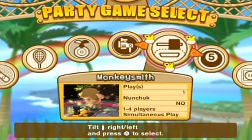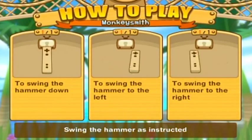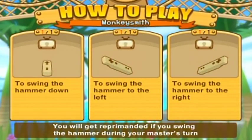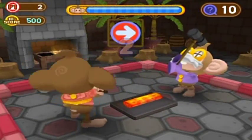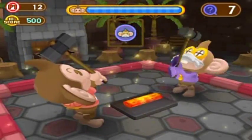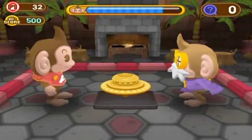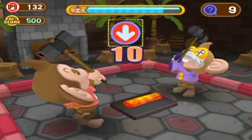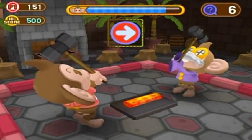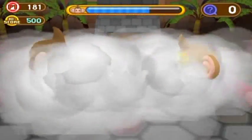I think I have time for one more game — Monkey Smash. What, am I just going to be hammering stuff down left and right? That's really simple. But what am I supposed to do with this? Oh, I'm supposed to follow the arrows. Okay, it's like a Simon Says type thing. Now he's accidentally swinging the wrong way.